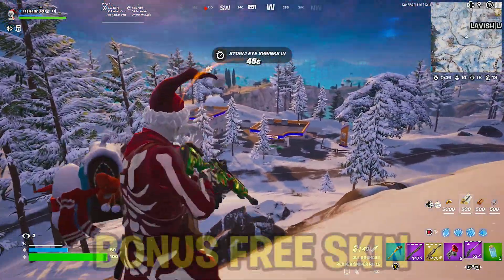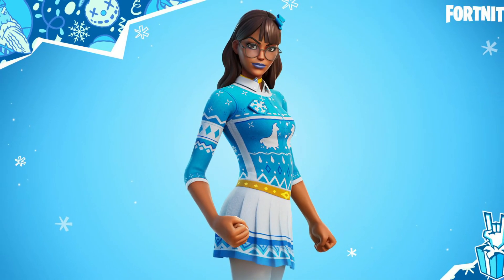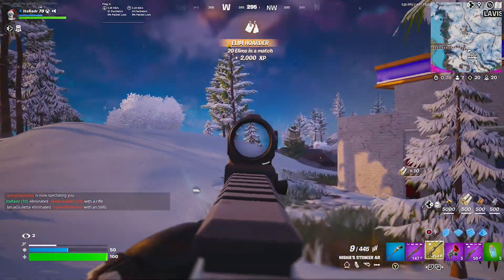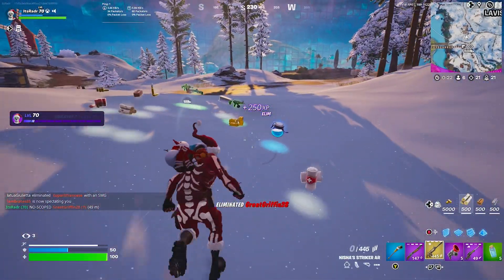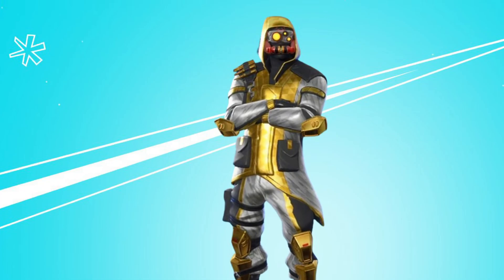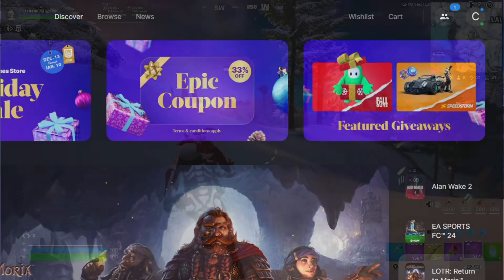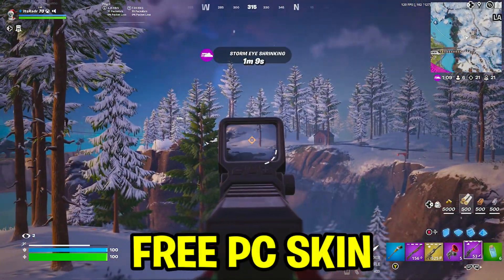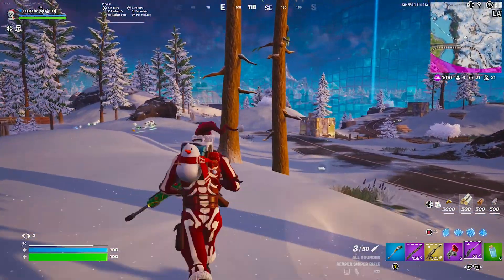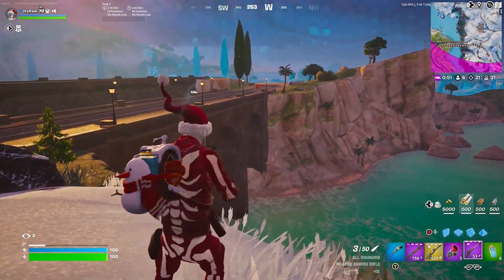Every year Fortnite gives us an extra bonus free skin in the item shop. In 2021 it was the Blizzard Bell skin, last year it was the Guff Gringle skin, but for this year's Winterfest Fortnite hasn't enabled the free skin yet. I do know what this year's skin is going to be — it's actually going to be the Elite Archetype skin. It has no shop access, and the glider for the Elite Archetype skin is one of the rewards inside the daily gifts. To claim it you go to the Epic Game Store or into Fortnite, scroll down, and you'll see the skin there for zero V-Bucks. Fortnite hasn't told us exactly when it's being added, but it could drop on Christmas Day or maybe more towards New Year's.